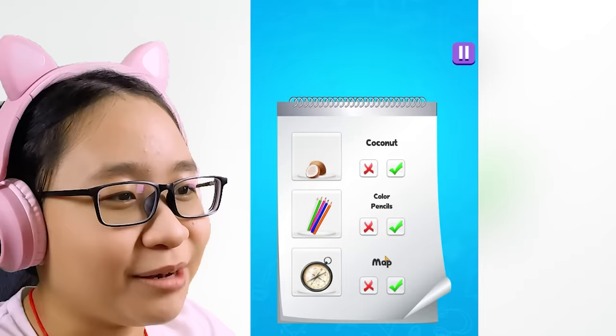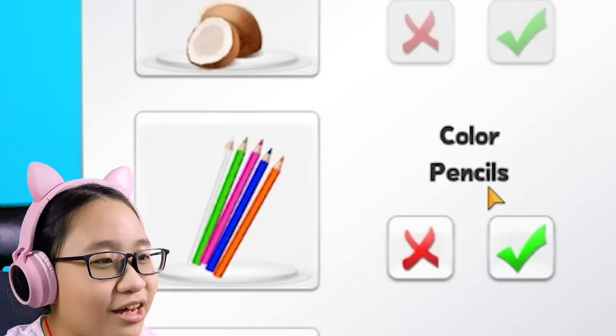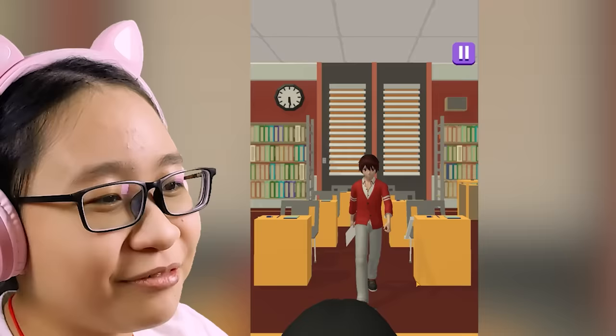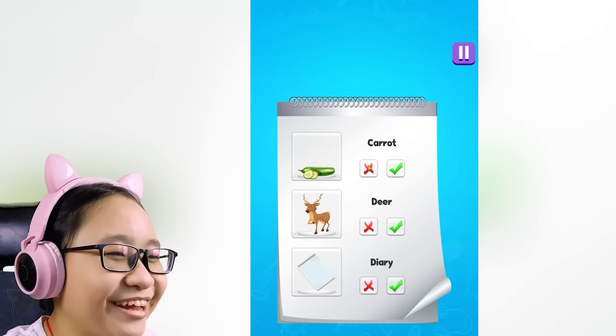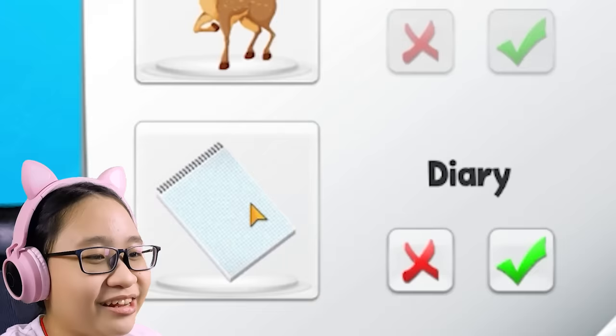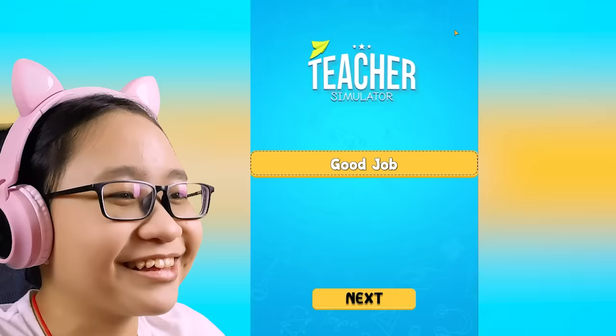Red hair girl, don't walk like that, please. Coconut — yes, that is correct. Color pencils — yes, that is correct. Map — no, that's a compass, not a map. Why did you pose? Carrot — I feel so bad for this boy. No, this isn't a carrot. Carrot is not green. What makes you think this is a carrot? Have you seen a carrot? Deer — yeah, that is a deer. Diary — this doesn't really look like a diary, it just looks like a normal notepad. Whoops. I still got a good job — yay.